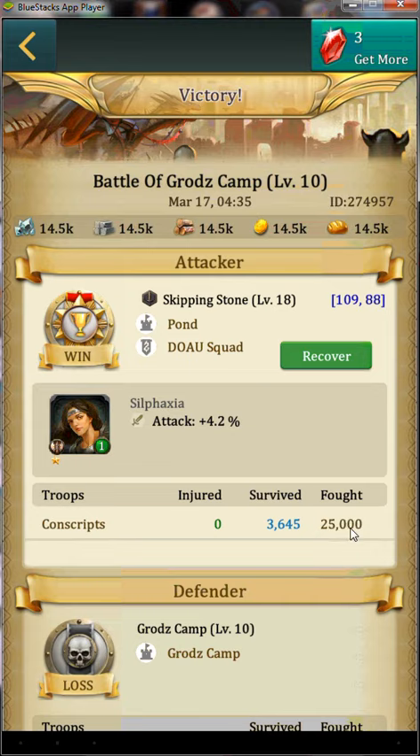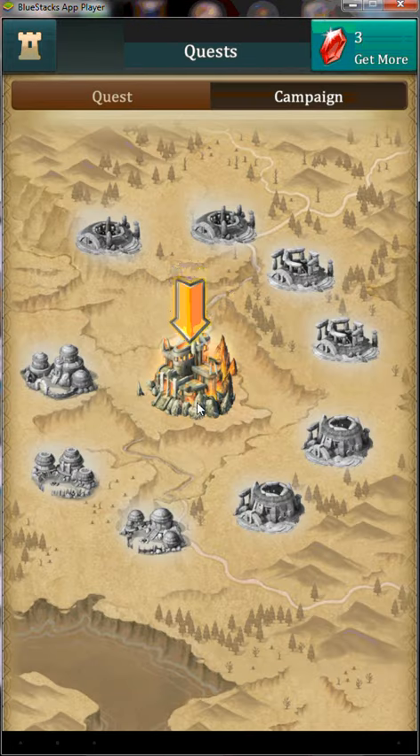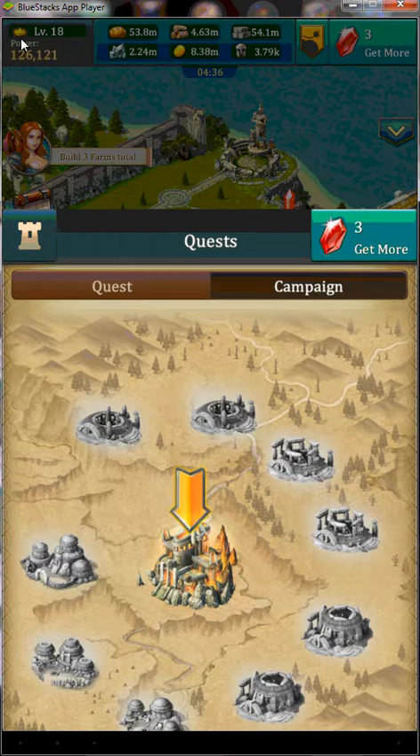It's somewhere in the area of 15,000 losses instead of 21,500, roughly. So you can attack this as long as it drops armor — you can attack it again and again. There are a few different variations, but that's the basics of it.